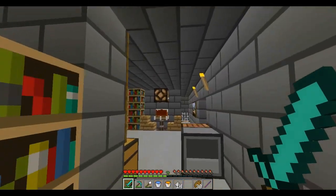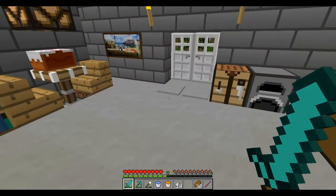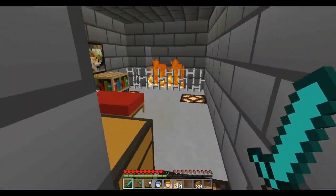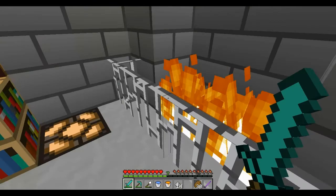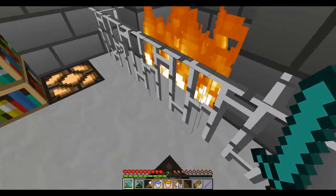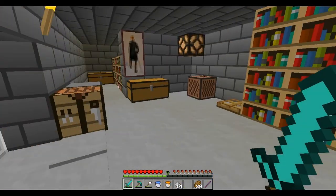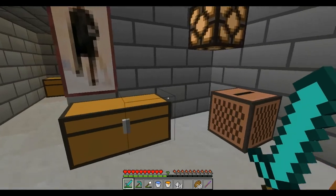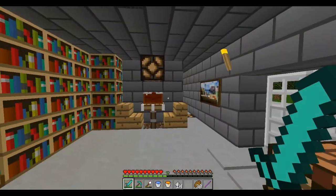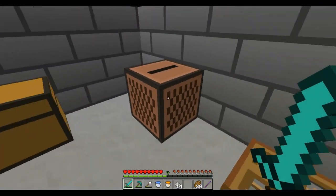This is pretty much all my house. Nobody really lives here. Down there is my mine, nothing too special. Here's my room, which is pretty cozy, and you get a lot of warmth when you sleep. And here you have our main room. This is basically just all our stuff — bookcases, fancy place to eat, and the jukebox.